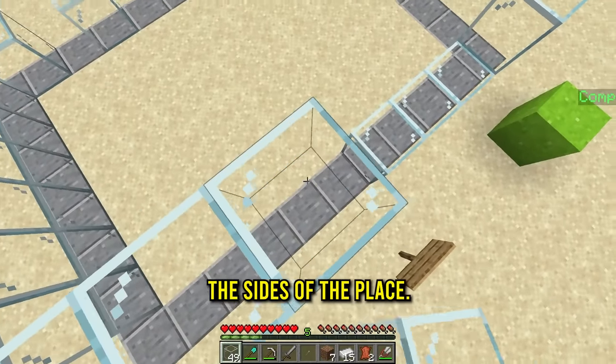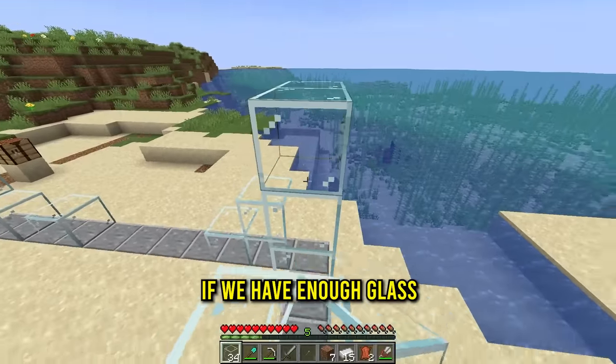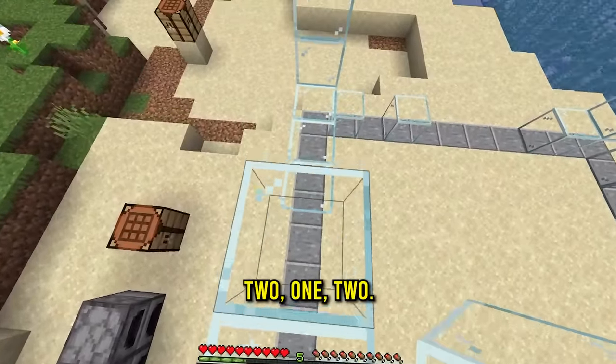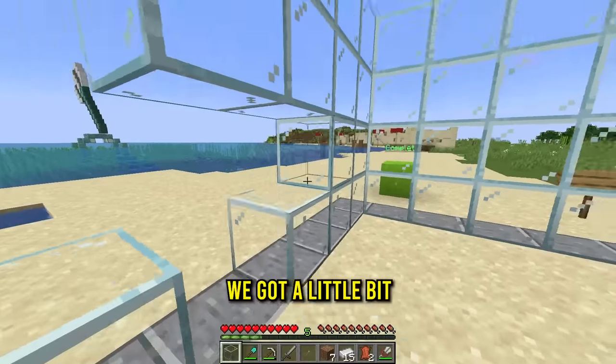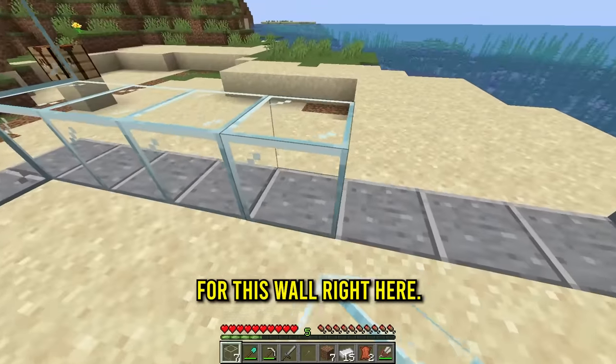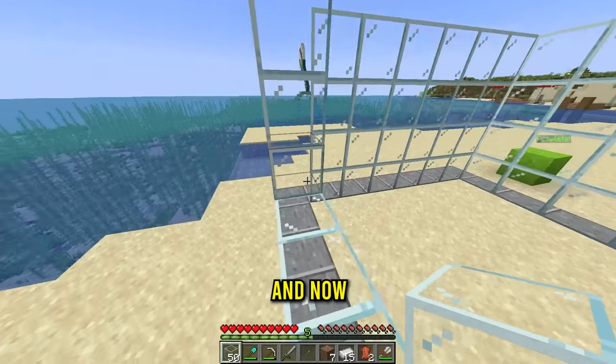We're gonna make it three blocks tall because I think that's what's required. I'm not sure if we have enough glass - oh we'll be fine. One, two - that's two sides done. We got a little bit left and oh no, we are out of glass. We just need enough for this wall right here - more sand, we cook it, it's done.